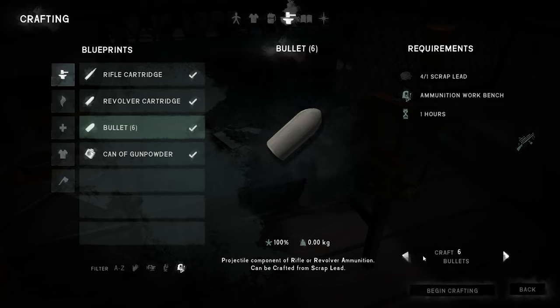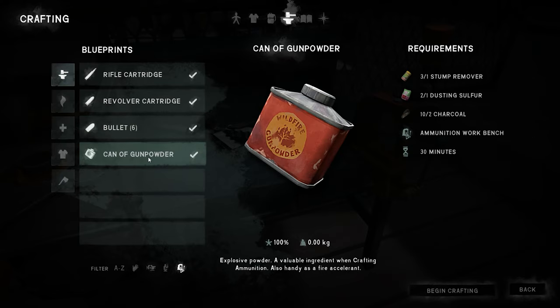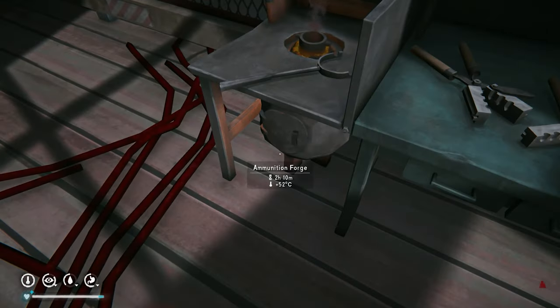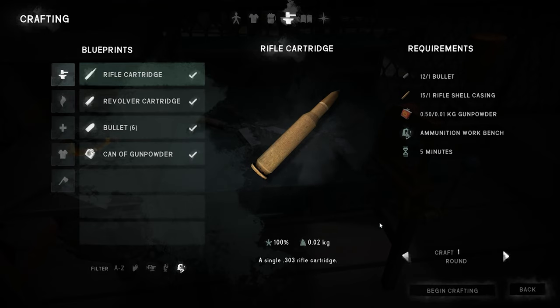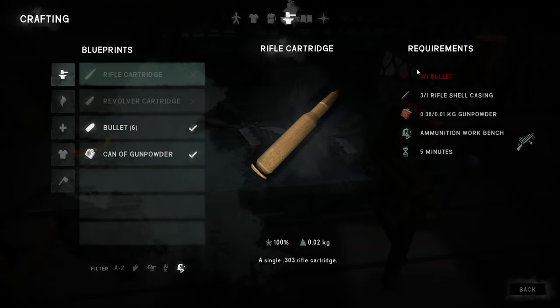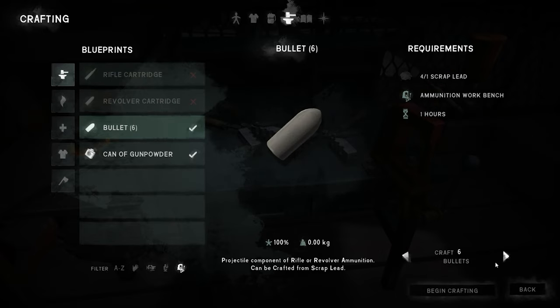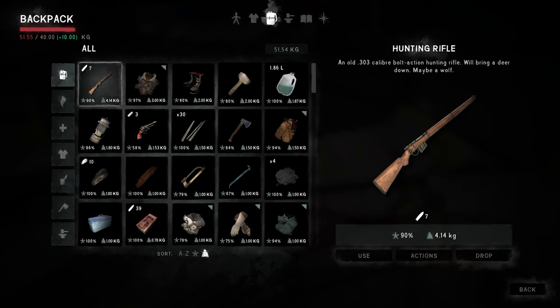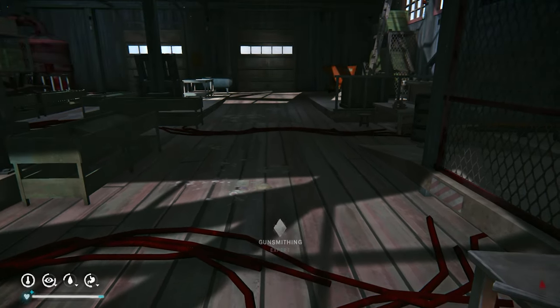Okay great, so I just made 12 bullets. We don't need to make gunpowder - we want these. It takes five minutes. The fire's still going for two hours, so let's make as many as we can. We have 12. Let's do it. Rifle cartridge - nice. Great, so we have no more bullet casings left but I do have some rifle cartridges left. Gunsmithing expert - nice.